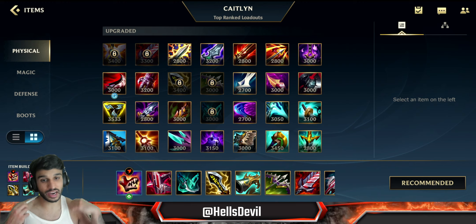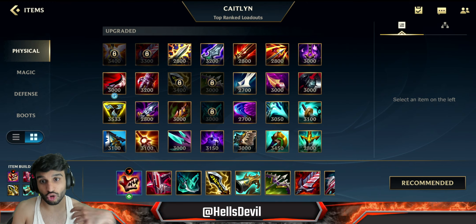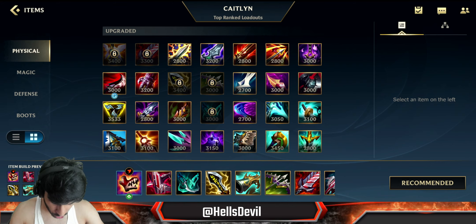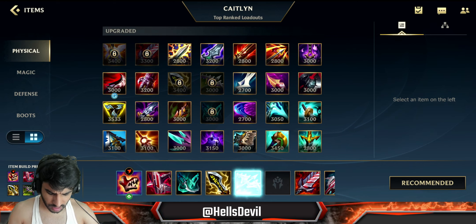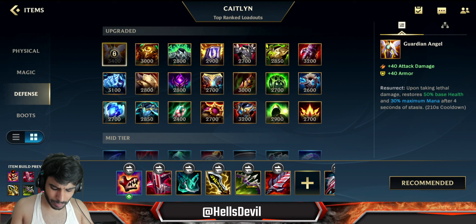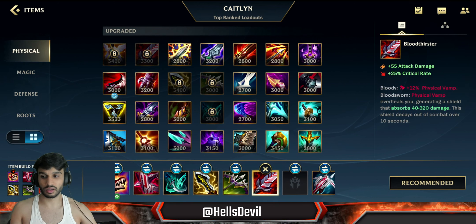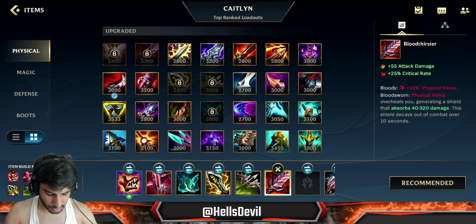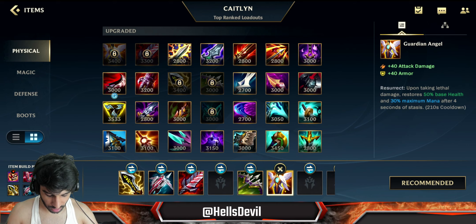Their actual basic attacks don't really do that much damage, but it's the headshots that do a lot of damage. Next up, Infinity Edge - I actually almost never build this one. Next up, you go for Mortal Reminder, then you go for a Bloodthirster or a possible Guardian Angel. I really love the Bloodthirster last item. If you don't need anti-heal, you can also build Lord Dominik's Regard and then a Guardian Angel last item - this is also viable.